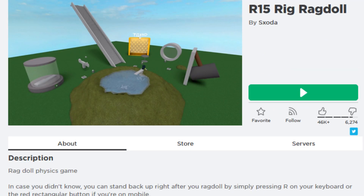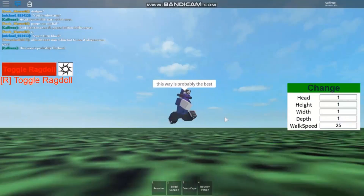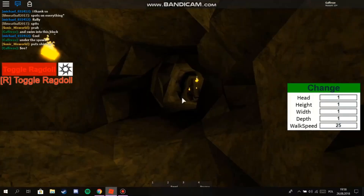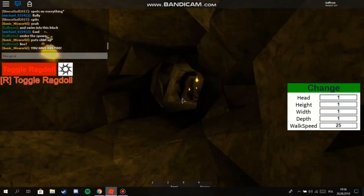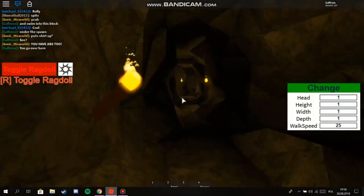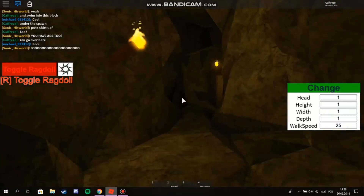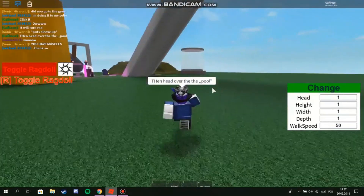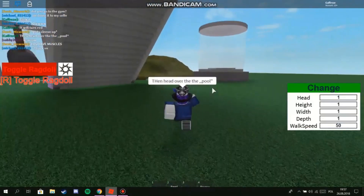Number 2: R15 Big Ragdoll. This one is fun because of all the things that make being a ragdoll comical — from tumbling down the stairs completely unharmed, being shot from a cannon, being flung by a hammer, or even escaping a blender. The best part is you can play Plinko. It is a very comical game to play, and plus, you can make your ragdoll float.